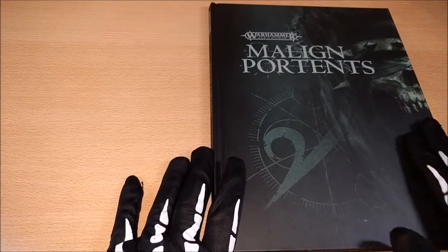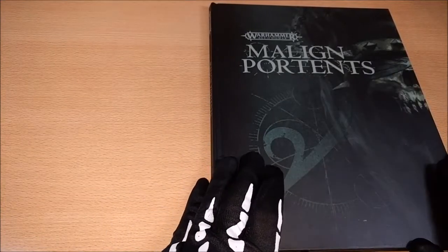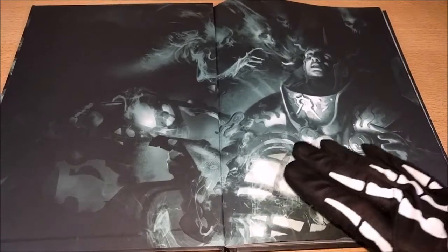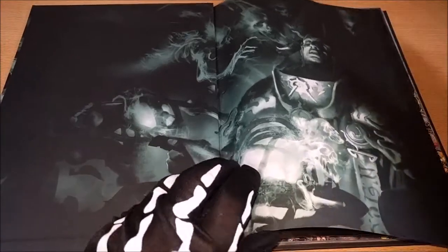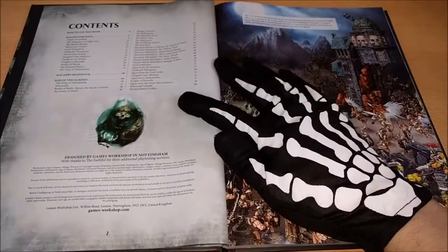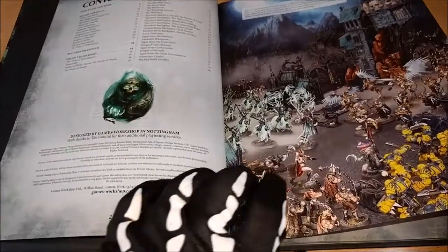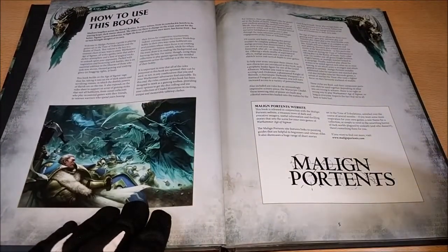This is a nice book. We can see from the cover that it's really amazing — I really like this cover. Now we can start to see inside it. Here we can see the imagery that is also the promotion for this book, then a sort of brief background of the history of Age of Sigmar, the contents and imagery of the armies you can play, and a description of how to use the book.